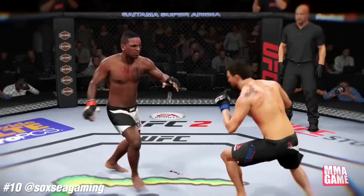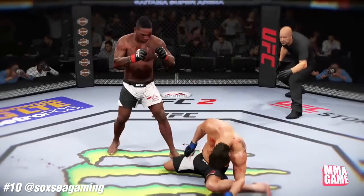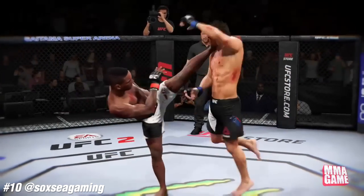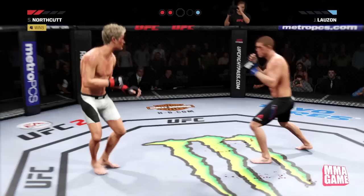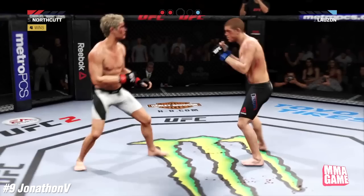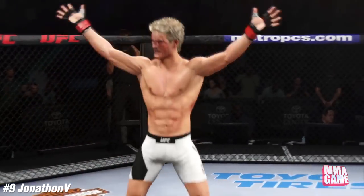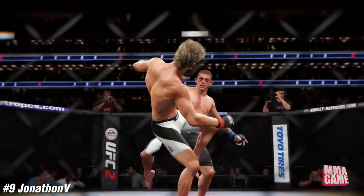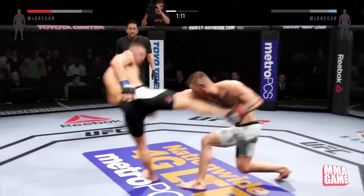Number 10, it's Socks Gaming who lands a perfectly timed head kick with Lorenz Larkin — beautiful — on Carlos Condit. He was down in the stats for sure, but look at that timing: right as he was jumping he just gets wrecked. Number nine, it's Jonathan V back at it again — Sage versus Joe Lozon — a nasty double knockout, out of nowhere knockout mode, boom. Perfectly timed — their strikes at the same time. What a knockout from Jonathan V.